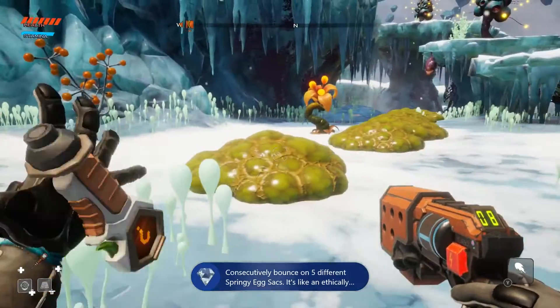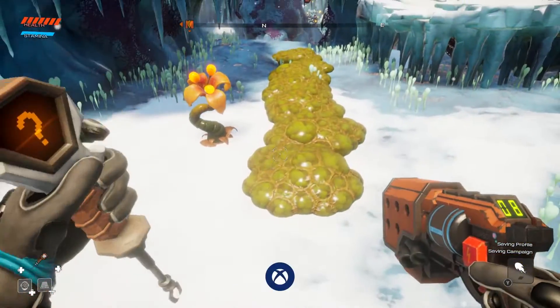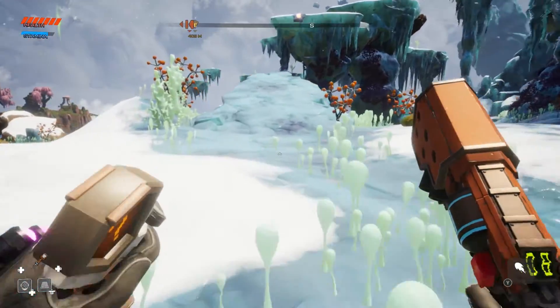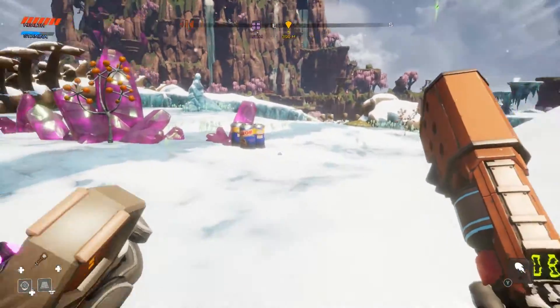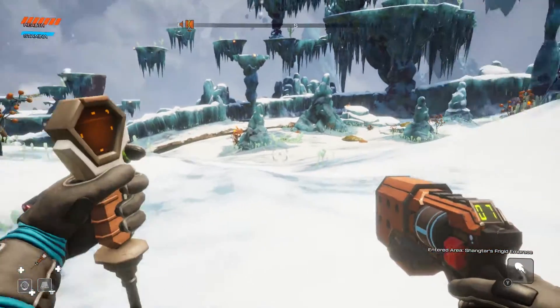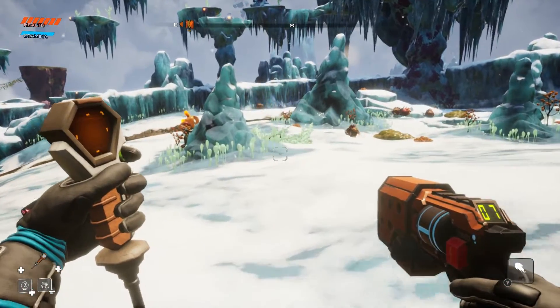It's a really easy achievement. It's just one of those that you've got to specifically go for — you're not going to get this achievement by accident, because I can't see you throwing five different bounty eggs on the floor and bouncing across them by chance. So as long as you're specifically going for it and collect those five eggs, or ten eggs in total as I've just shown you, you're going to get that achievement in no time.